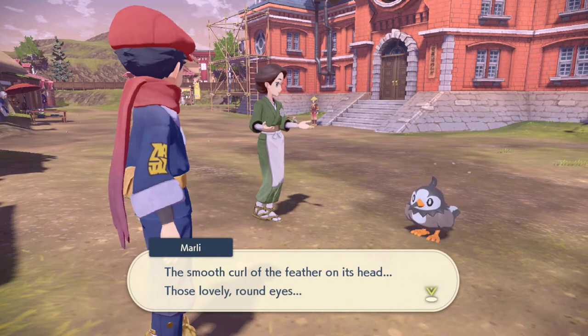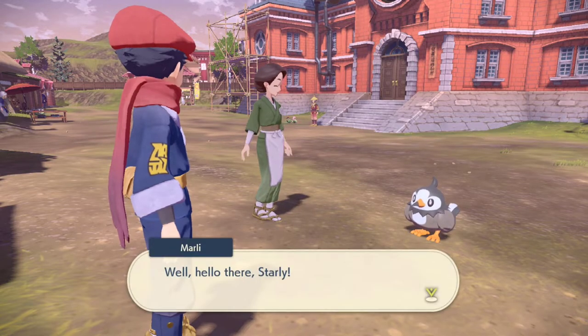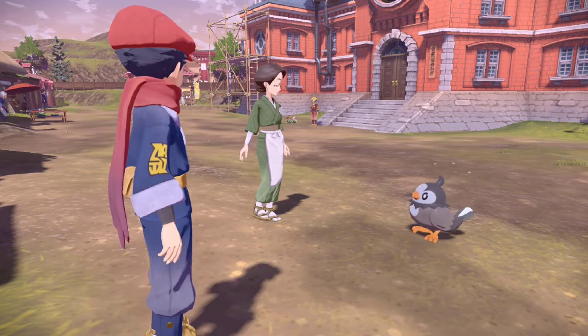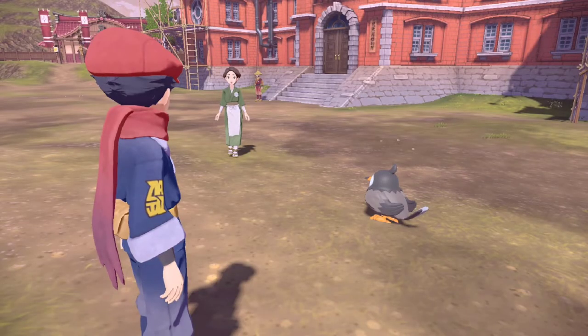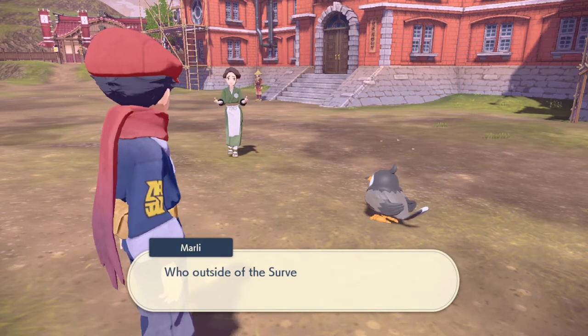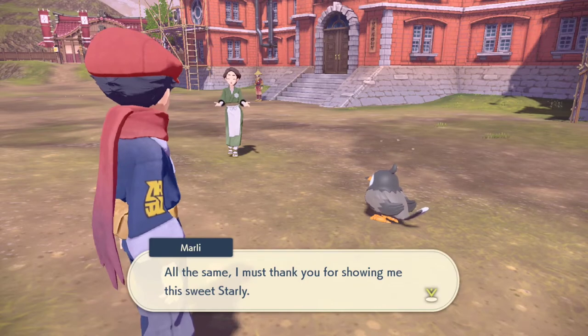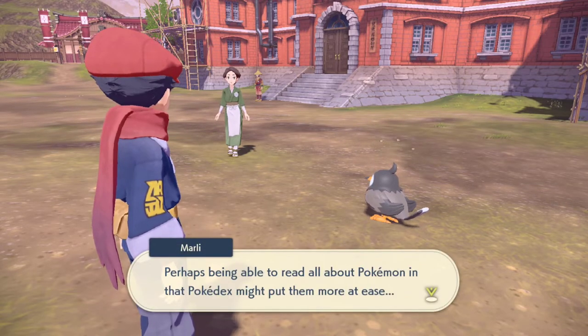We showed her the Pokedex entry and now we're going to show her a specimen of Starly — it's kind of a two-part request. Once you show her the Starly, she's so impressed with all the different variations between the male and the female. It's got that little difference on their forehead apparently — I actually didn't know that! How many people knew that down in the comments? You do get 10 Pokeballs at the end of this request, which is a pretty decent reward.